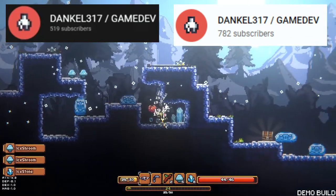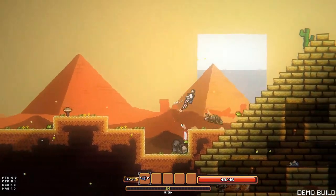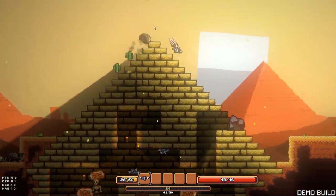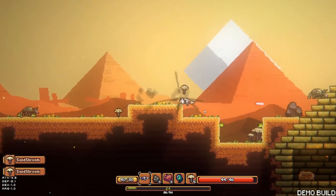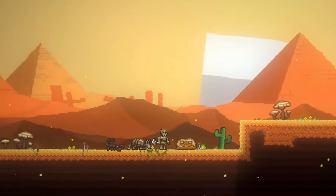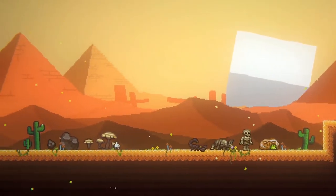Dunkle has come a long way since we last checked in with him, and he's added a pyramid and winter level to his 2D platformer. Remember that he's a solo dev, so we can't expect blazing fast progress. In my opinion, the game is looking incredibly polished and professional, and the advice that Dunkle gives in his videos is so useful. I highly recommend heading over to his channel and subbing so you don't miss any new content.